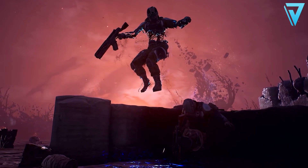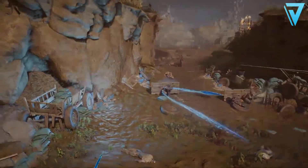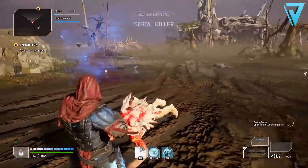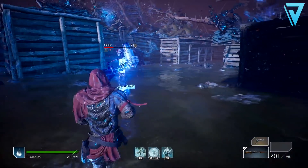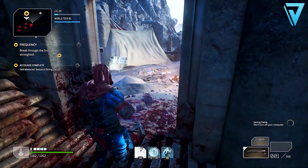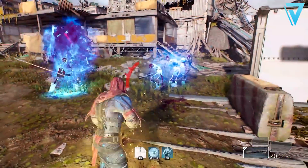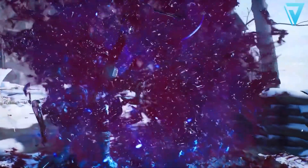Each class has three class trees upgradeable with class points, offering further customization. For the Trickster, the first is Master of Space, which enhances weapon effects at close range. The second is Harbinger, improving shield effectiveness. The final tree is Assassin, focused on destroying enemies with both weapons and power. The Trickster also has eight unique skills — the first available in the demo is Temporal Slice, a damage and interrupt ability that paralyzes and slices enemies in front of you, dealing damage and inflicting slow and interrupt to all targets.